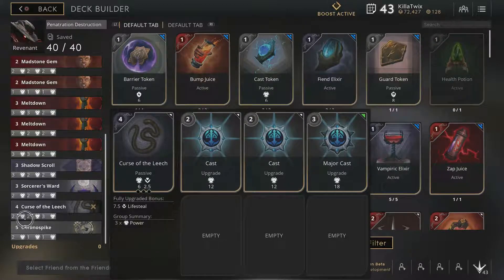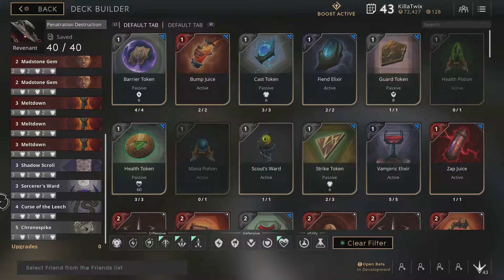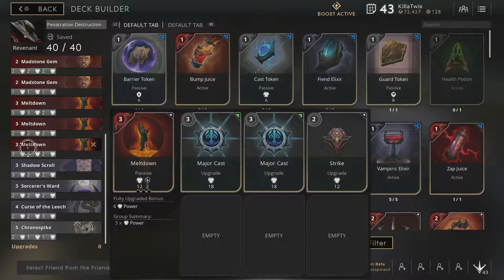After Sorcerer Ward, I go with Curse of the Leech — again upgrading your life steal and attack power. A lot of people think Revenant doesn't really need the life steal. I'm only Silver League, solo queuing, so it's a rough go — if anyone wants to play, drop me a gamertag at the end of this video and we can party up. Curse of the Leech helps you stay in the fight longer; if you take damage you can attack minions or jungle camps, get back to full health, and re-engage.